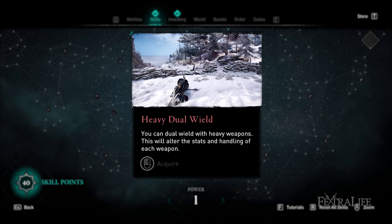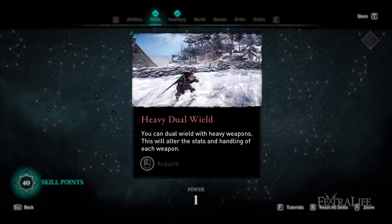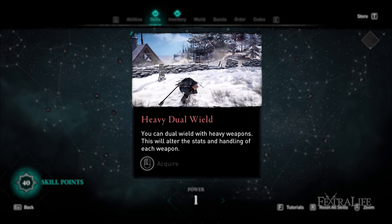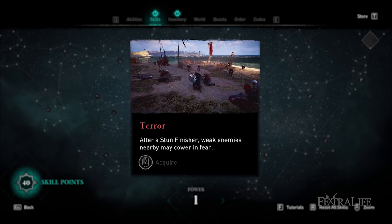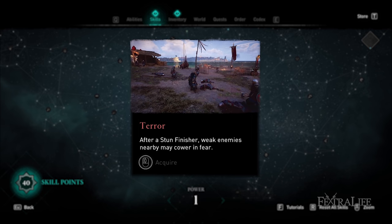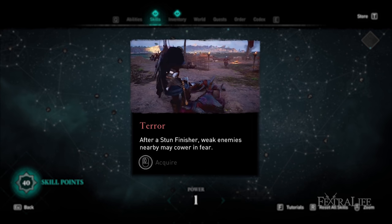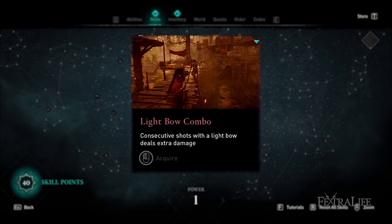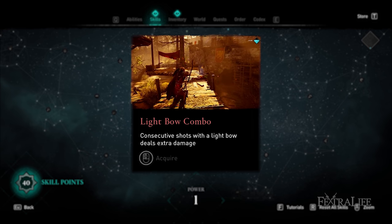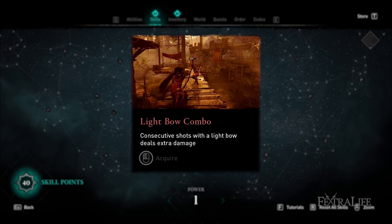Up top left is Heavy Dual Wield, which allows you to take two-handed weapons like the greatsword or dane axe and dual wield them simultaneously — it does adjust the stats of these weapons. Above and to the right is Terror, which causes nearby enemies to become feared when you finish off an enemy with a finisher — very good for melee builds as it creates openings for easy attacks. Down to the right is Light Bow Combo, which makes successive shots with your light bow deal more and more damage.